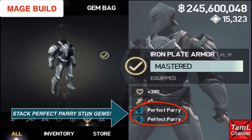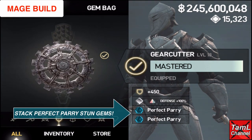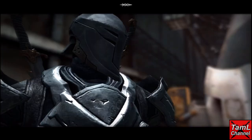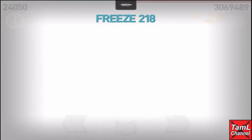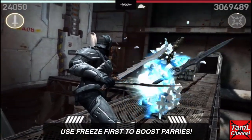Also use a rare magic gem if you have one, and the Manganese helm as it has the extra gem slot. Fit in as many perfect parry stun gems as you can. The on-break magic charge gem is the important one for this build. First, use freeze, and this will boost your parrys so you'll get perfect parrys easier.